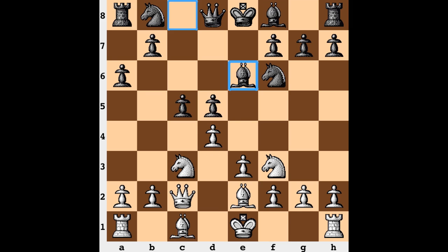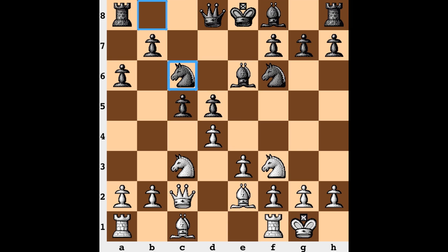So Be2, Be6 — more development on the black end. White castles, Nc6, and rook to d1.